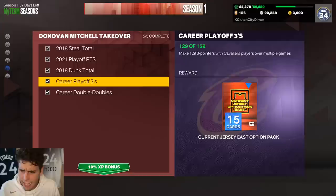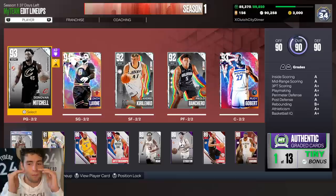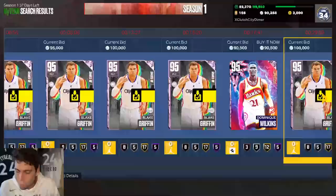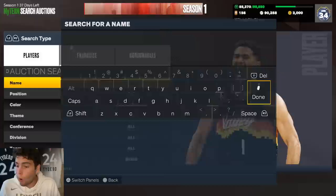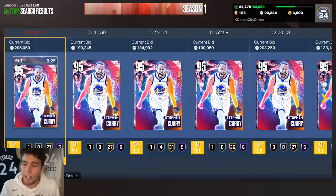The one I'm kind of behind on is the 129 threes as well as the steals, but it's a grind. You get trophies along the way. A Diamond Donovan Mitchell right now — I'm gonna say him and Steph are equal. I'm not even gonna talk about Derrick Rose or Steve Francis because that's a whole other thing. Would you rather grind seven hours for Donovan Mitchell, or pay 200-300k MT for Pink Diamond Steph Curry? MT is the most valuable thing you can have right now in MyTeam — I think Donovan Mitchell is definitely worth the grind.